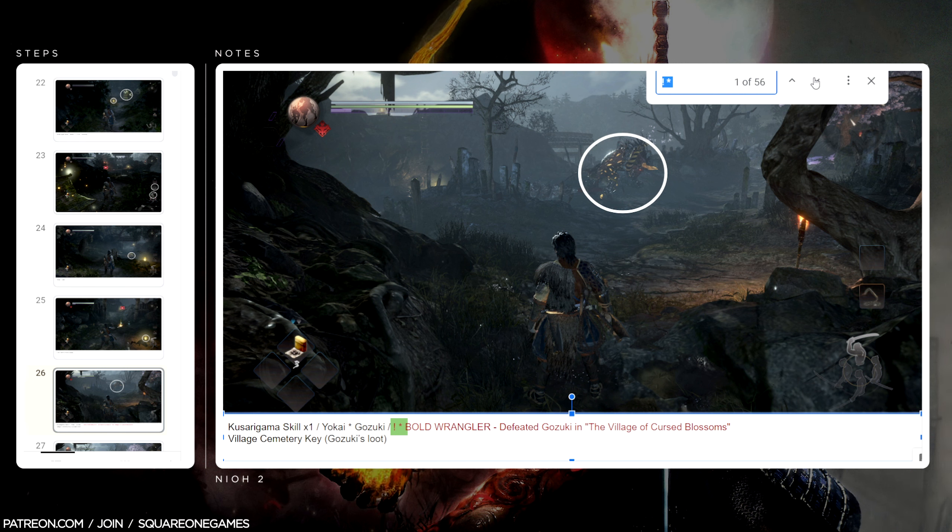The first trophy was Bold Wrangler — defeated Kazuki in the Village of Cursed Blossoms. This was a no-brainer; that's the very first mission of the game. I did have the option to skip this fight because you can replay missions. I thought about skipping it and coming back later when we're super overpowered, and that's a possibility when you're looking at goals like this. But I felt like if you were new to this franchise, like I was — because when Nioh 1 dropped, I just played the demo.